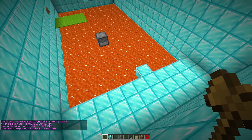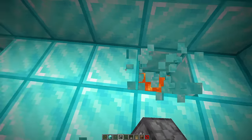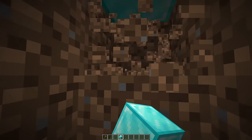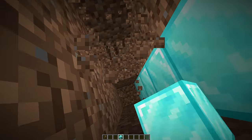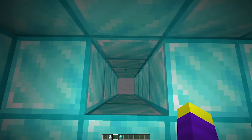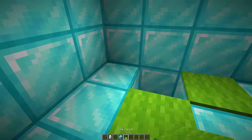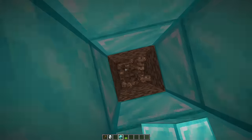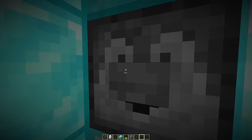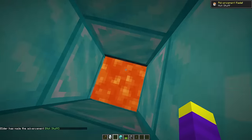We turn part of the glass into diamond blocks for the next trap: two fake exits and one real exit using three holes. For the first trap we place powdered snow at the bottom — it looks harmless but Don will freeze to death. We add green carpets to make him want to pick it. The middle hole has a dispenser with lava that shoots out when the button is pressed.